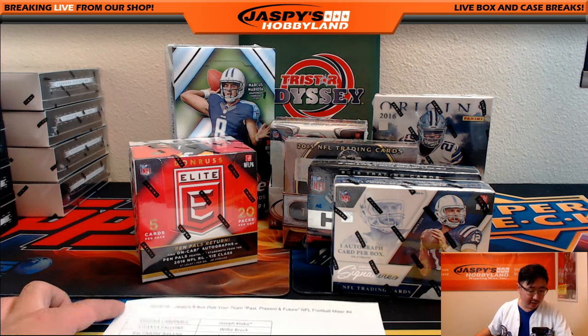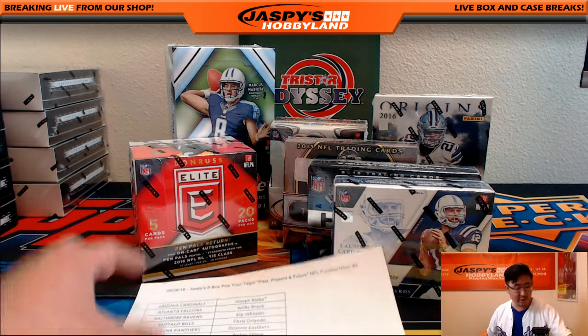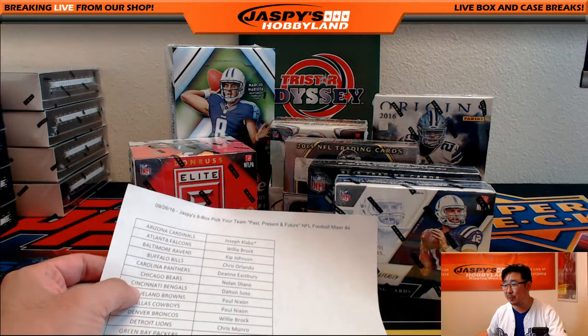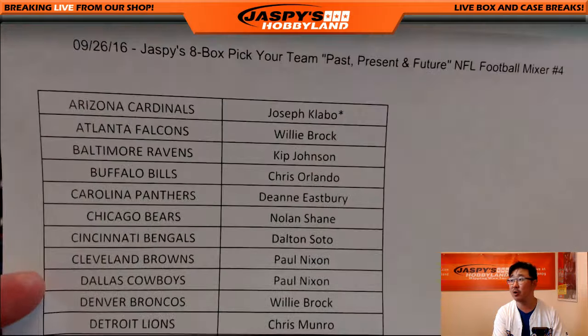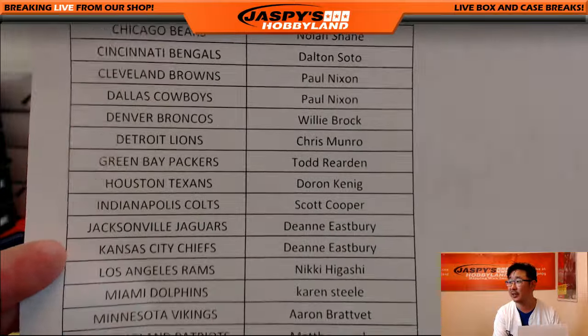Hi everyone, Joe for Jaspi's Hobbyland here on the 26th, it's a Monday of September. We're doing an 8-box past, present, and future pick your team football mixer from jaspishobbyland.com. Big thanks to these folks right here for getting in on the action. We've got Joe Clabo with last spot Mojo with the Cardinals. Good luck to Joe, good luck to everybody else.